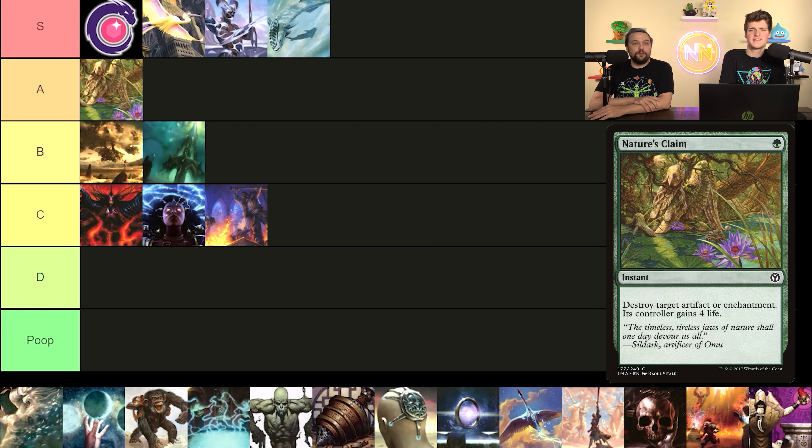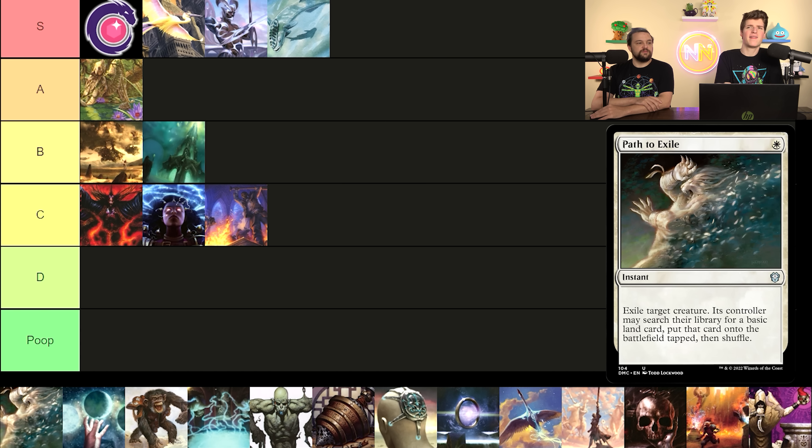Today is a tier list, but we're shrinking down to talk about these one drops — the 25 most played one drops in the format. Unlike some of our other tier lists like ramp, we will not be comparing these cards against each other. We're just going to tell you how good they are in Commander, since they don't fit in the same slots. The first one is Birds of Paradise, which is a stand-in for all mana dorks.